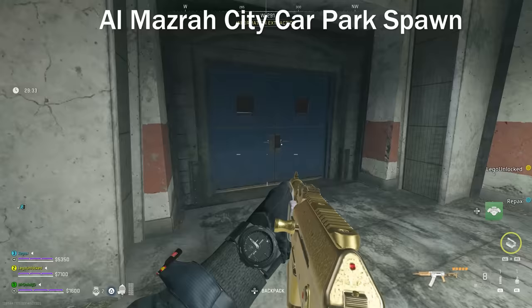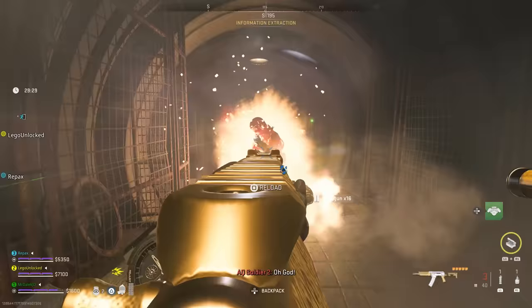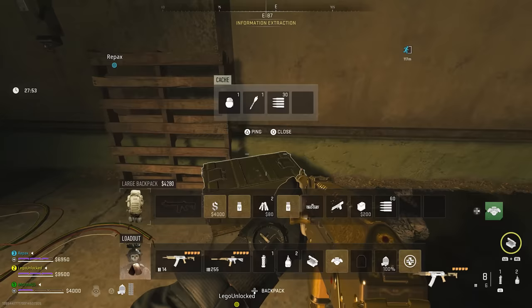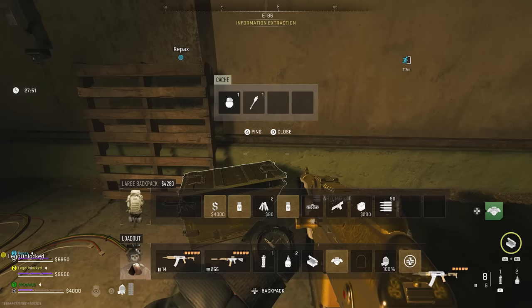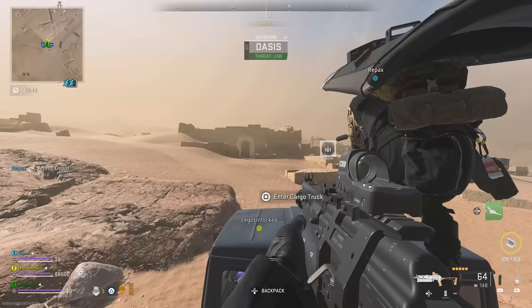If you entered through the Al-Mazra City car park, you'll have the same puzzle where you need to find a jumper cable and a car battery. You'll be in an area called Information Extraction and there will be quite a few AI. Again, find the jumper cable and battery, place them on the wall in the designated room, and then press the button to the left to open the bunker door.